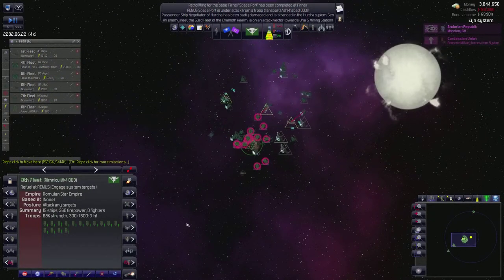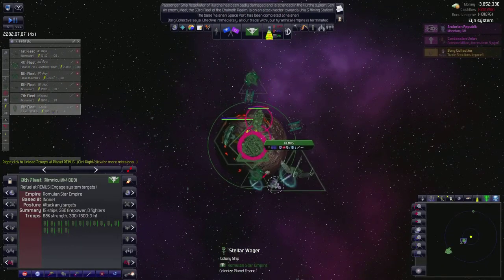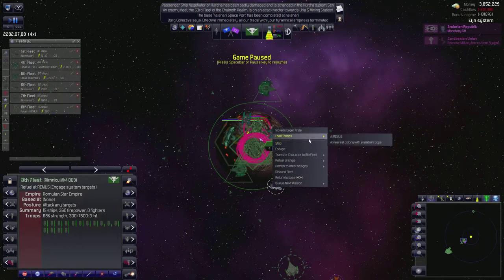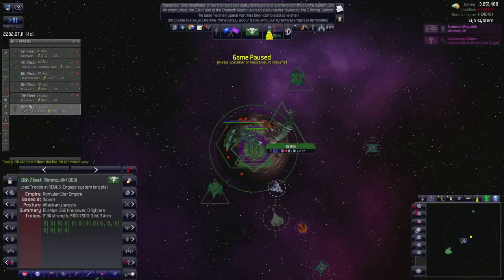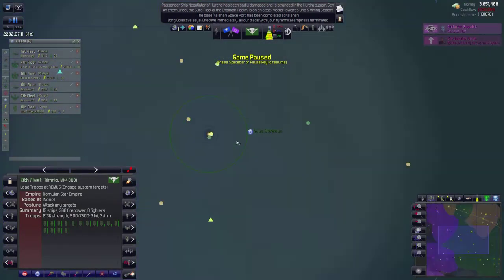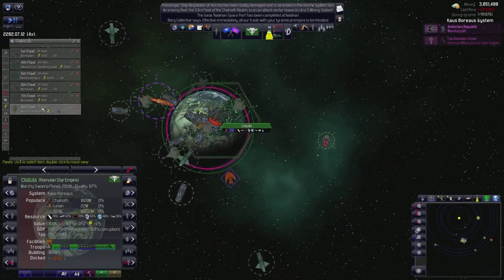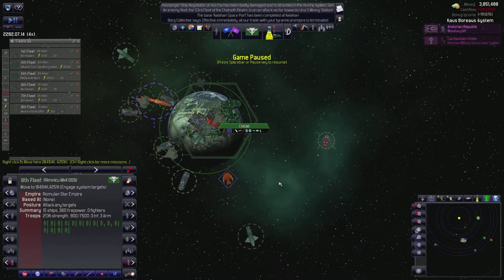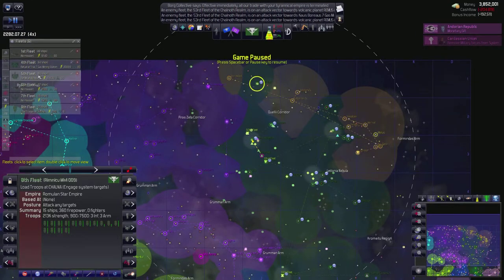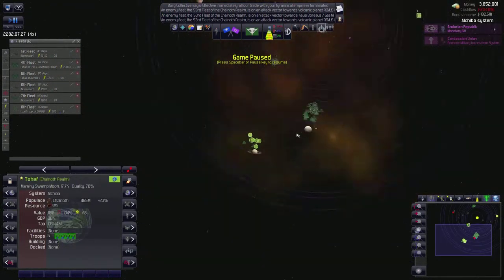8th Fleet, I want you to refuel at Remus. And then once you guys refuel - oh, they've imposed trade sanctions, that's too bad - I'm going to have you guys load troops at Remus. Did you guys build any troops? You got a few - we have three infantry and three armor. If we go to their capital here, I can definitely load troops here. Load troops at Chalna. And this should end the war for us.